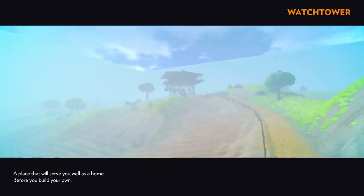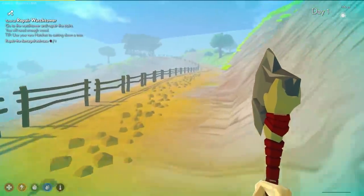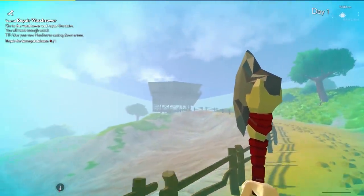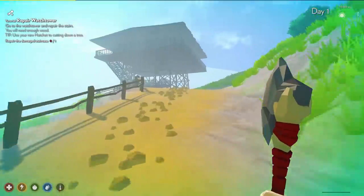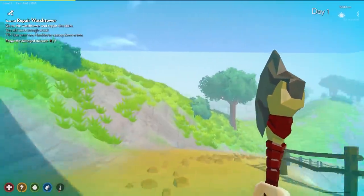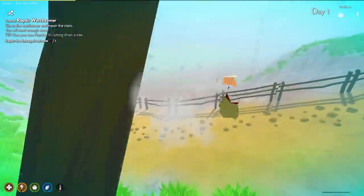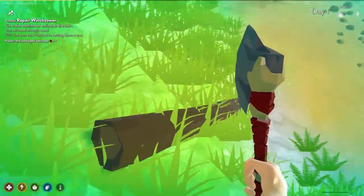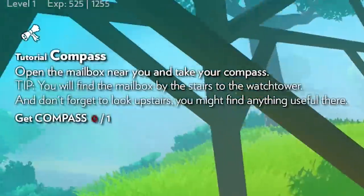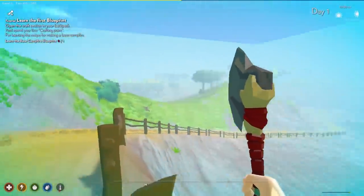A place that will serve you well as a home before you build your own. So we can also build bases in this game. I think this is just like a starter base kind of thing. We have to go up here and repair this damaged staircase, it says, but we need a bunch of wood, so let's head back to the tree. Smack it down and get some wood. Survival crafting games have to be my favorite. Then we do the repair tutorial and open the mailbox — now we have a compass to show us landmarks on the bottom.